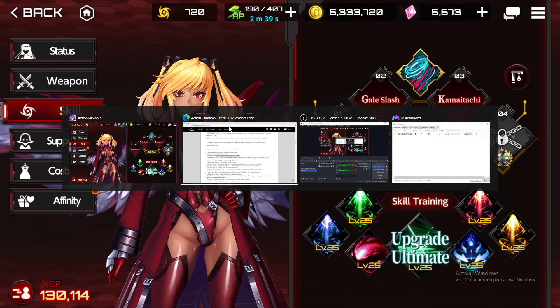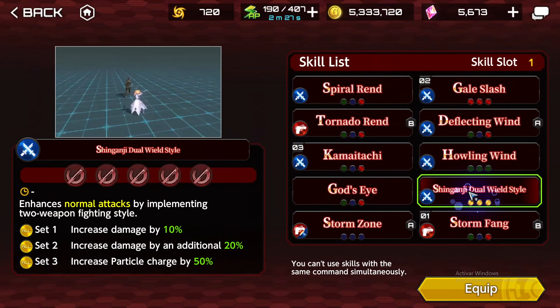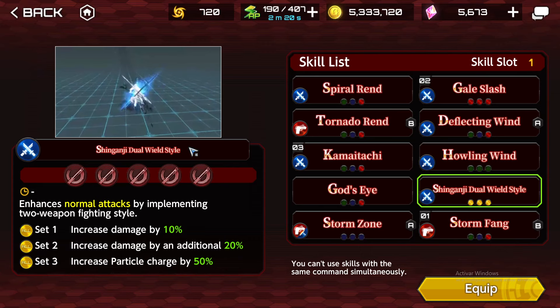It says the attack range of skill Shingenji Dual Wheel Style has been increased, which is going to be the basic enhancer. One of Kurenai's weaknesses was the fact that she is not good at dealing with waves of enemies — she was more of a single target character. But now with the renewal, she's going to perform better against multiple enemies thanks to the extended range, not only to this skill but to many others.